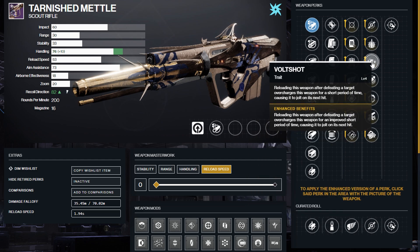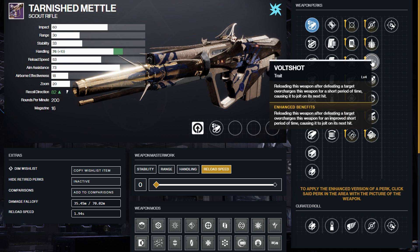I would pair Demolitionist with Volt Shot for average activities, because this thing is really, really nice. Reloading this weapon after defeating a target overcharges it for a short period of time — which is 5 seconds — causing it to jolt on its next hit. So basically, you kill with this weapon, you reload, and the next time you hit an enemy, you cast jolt onto that enemy. As you continue to damage that specific enemy, it's going to chain lightning out to surrounding enemies — so it's essentially an AoE effect.